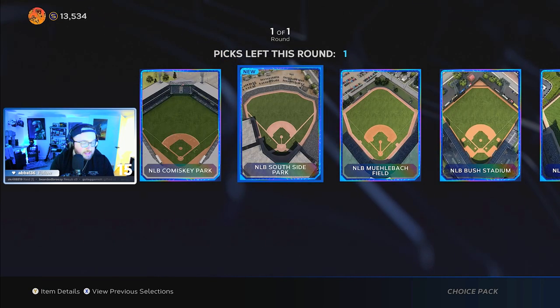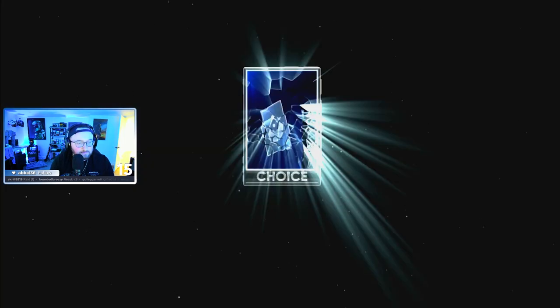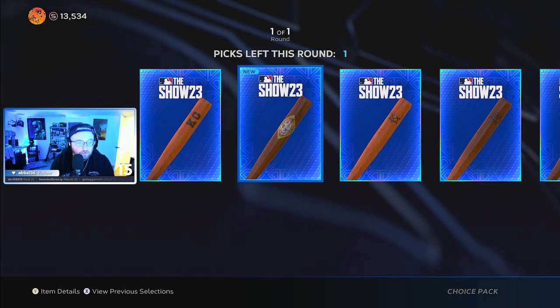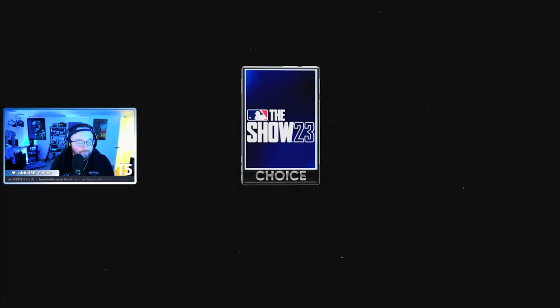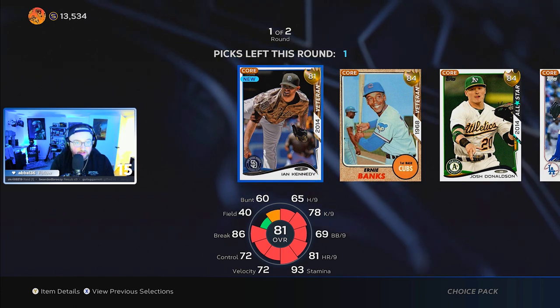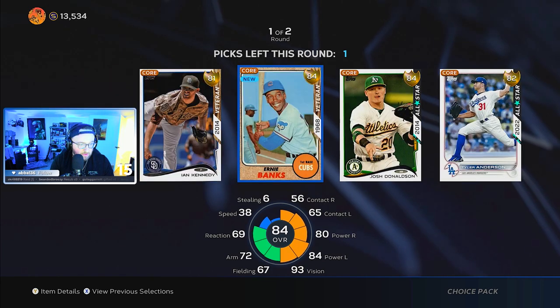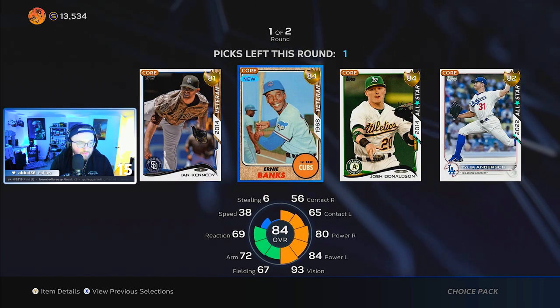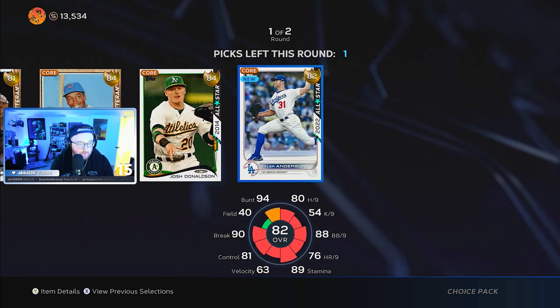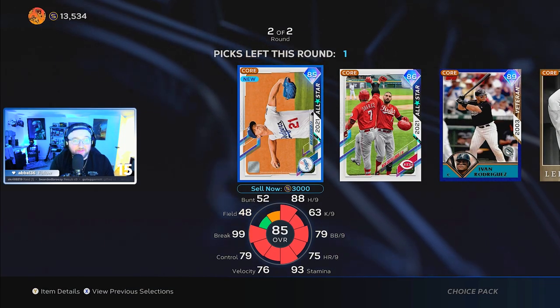We're going to go with Bush Stadium here with the triangle in center field. The bat skin — we can choose, so we'll go with this one. For the player choice pack, these actually have pretty decent gold players. This Ernie Banks is pretty solid. We're going to grab Tyler Anderson out of this pack, and now we should have a diamond round too.